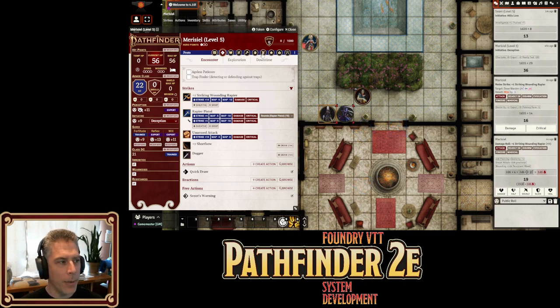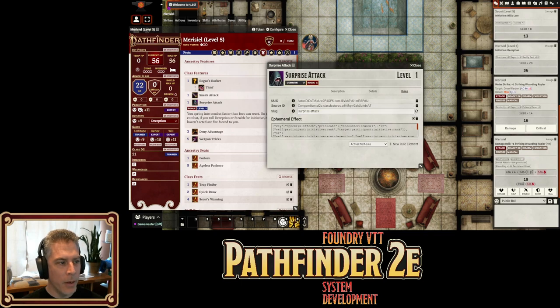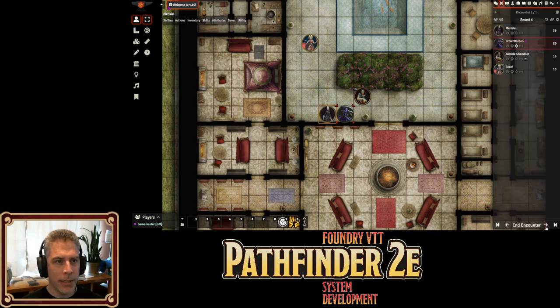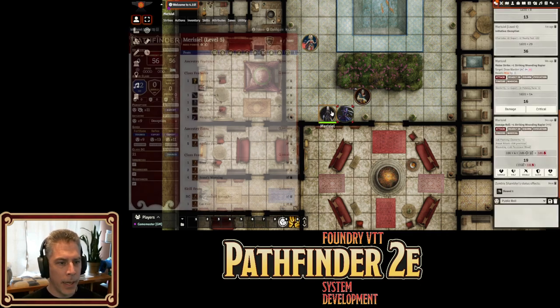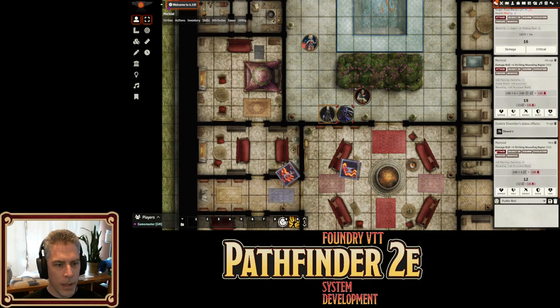You'll see that sneak attack is automatically rolled. We've added a new thing called ephemeral effects. Marisiel has surprise attack, and surprise attack has one of these where if it's the first round, and your initiative is less than the target's initiative, and you've rolled deception or stealth, and you do some attack that qualifies, you'll automatically get the sneak attack bonus applying. It's a one-round effect — it'll only happen in those cases. If I now advance to the second round of combat and do the exact same damage, sneak attack is no longer there.